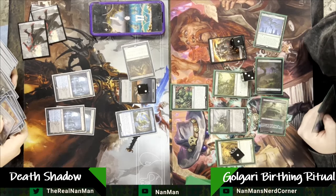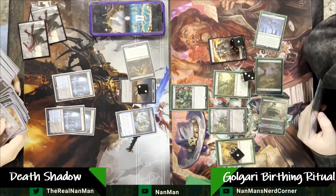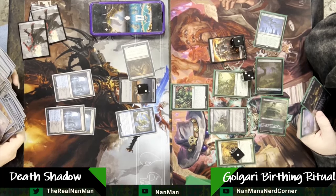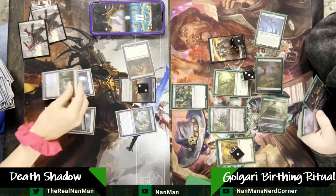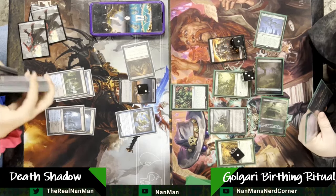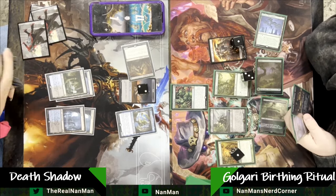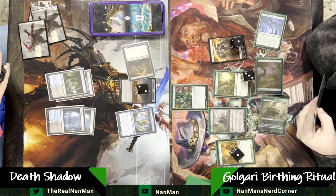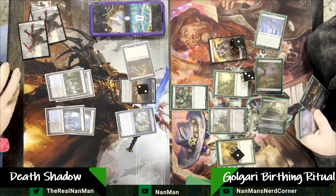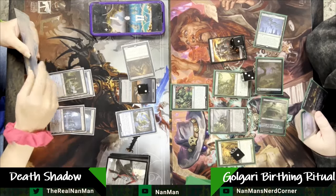There's the Dress Down you can see in the library. Dress Down is really important for a Death Shadow player because it basically just turns your Death Shadow into a straight up 13-13. I loved running the Grixis version of Death Shadow for a while — get access to things like Lightning Bolt, but also things like Temur Battle Rage, which you can just OTK somebody. The one-turn kill: swing in with this Death Shadow, and he's got Double Strike and Trample, so you're just dead.